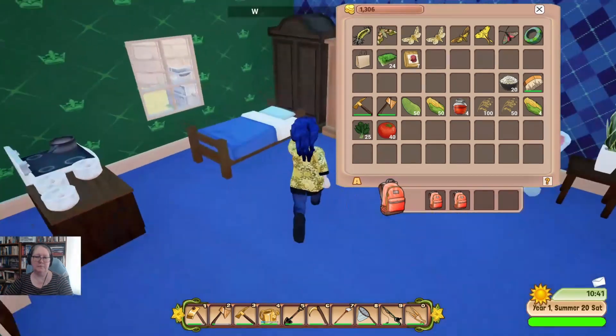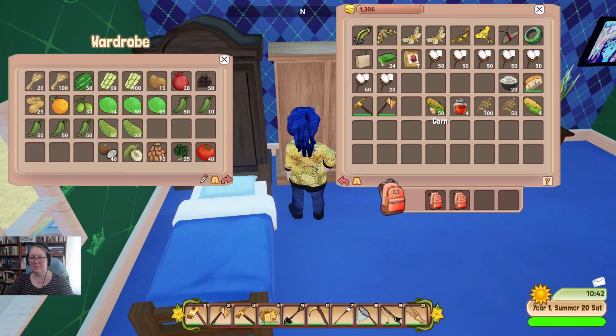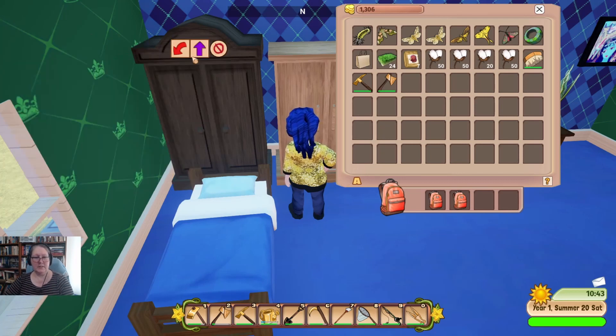Veggies go in this one. Cotton is technically crafting — I know, help — I'm going to put that in there as well. The honey is an animal product but I don't like my chances. I've got too much cotton. Either way, that is a better situation than we were in — it's a start.